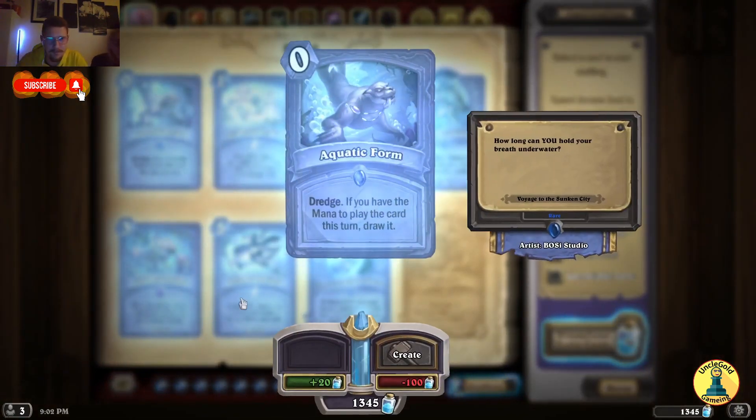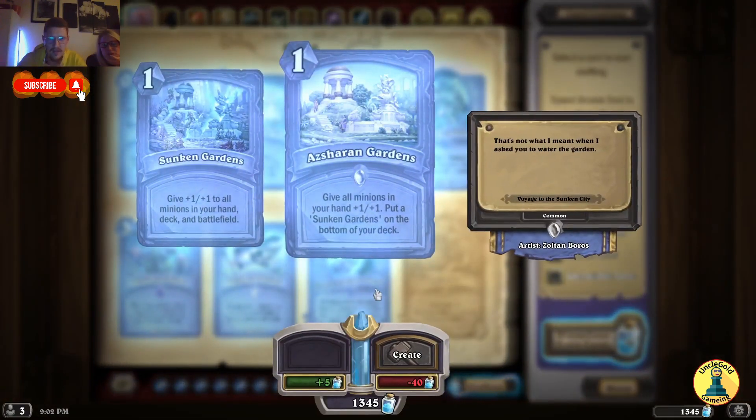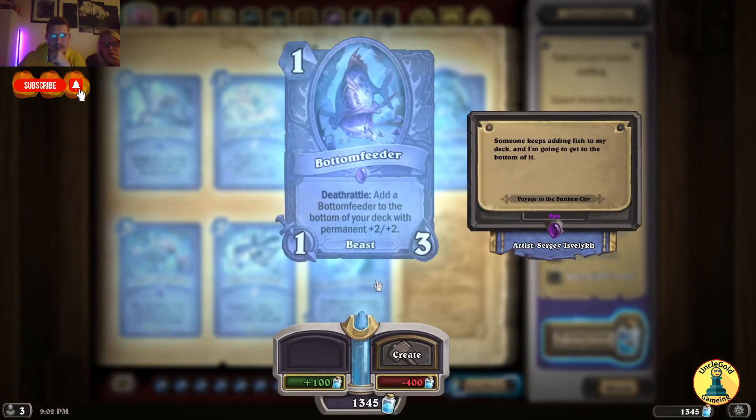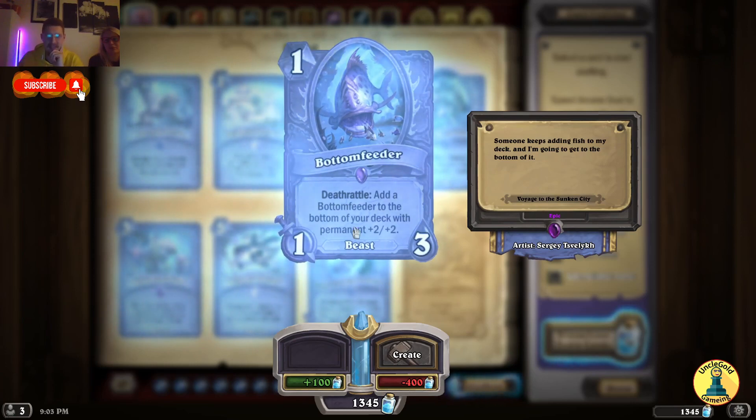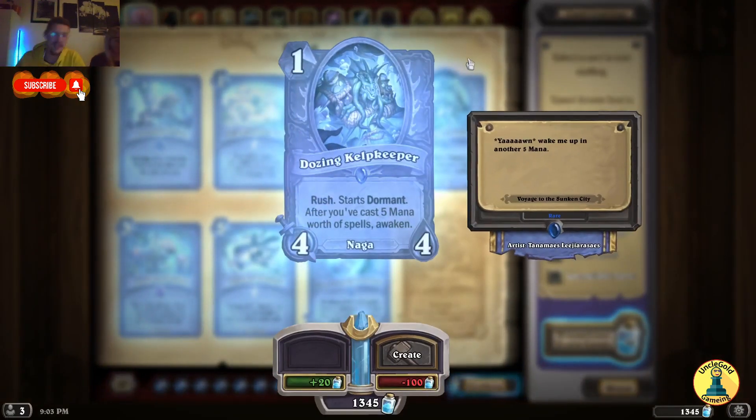Let's check all the cards. We need to figure out what Dredge does. We have the mana to play the card this turn — draw it. Give all minions in your hand plus 1, plus 1. Put a Sunken Gardens on the bottom of your deck — Sunken Gardens gives plus 1/1 to all minions in your hand, deck and battlefield. Bottom Feeder — Deathrattle: add a Bottom Feeder to the bottom of your deck with permanent plus 2/2. We'll put endless Bottom Feeders to the end of your deck, and they'll get stronger each time.